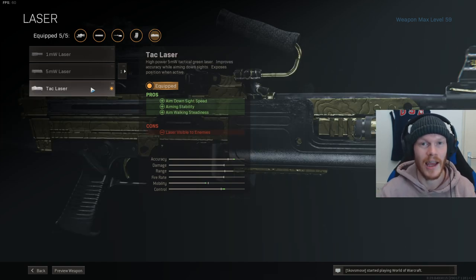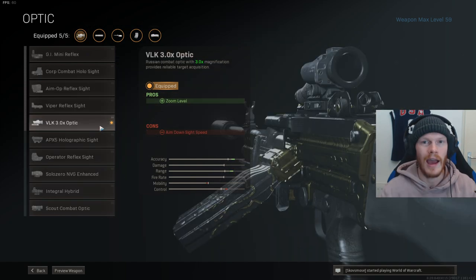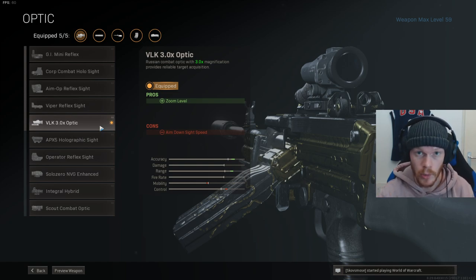And after that, what a surprise — the tac laser. This will give you way more ADS speed, and the ADS speed on this Bruin is very good. You can get into your scope and into the fight ASAP. After that, we use the VLK — this is the best scope in my opinion. This will reduce your horizontal and vertical recoil by 10% as well.